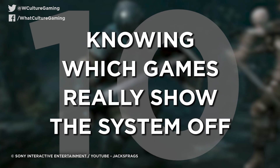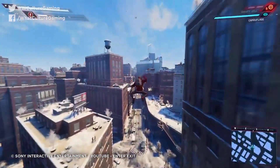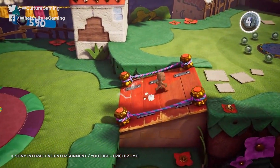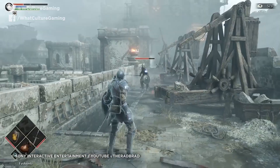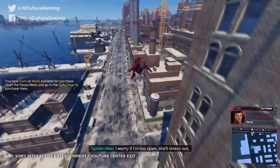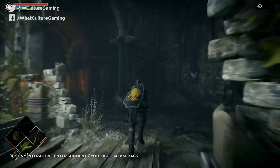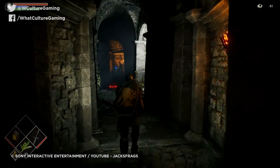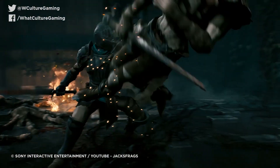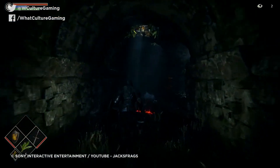Number 10: Knowing which games really show the system off. There is a distinction to be made between the likes of Spider-Man Miles Morales and Sackboy — games that are also available on the PS4 — and titles built for the next gen, like Godfall and Demon's Souls. The latter is simply where your system gets to show off what it can do. Once you see something like Demon's Souls, from its astonishing level of detail to ray-traced reflections, atmospheric lighting to a butter-smooth frame rate, there's no going back. You've simply not seen what the PS5 can offer until you've seen something built to run on it from day one.